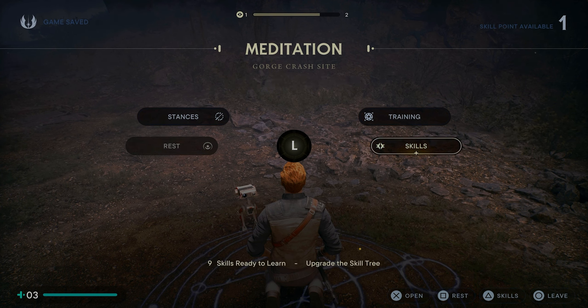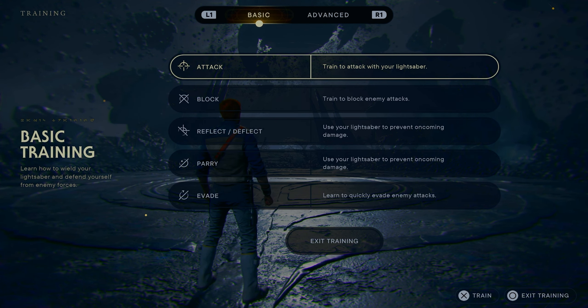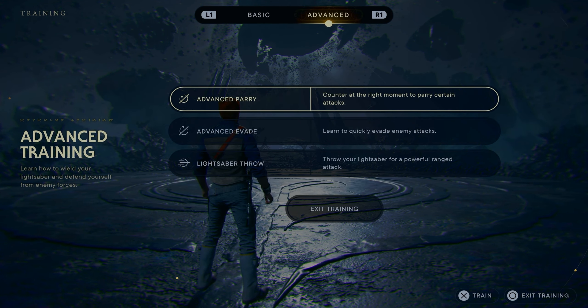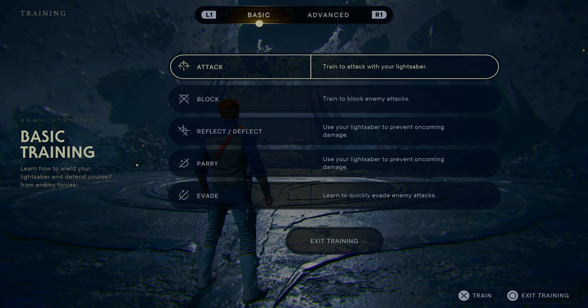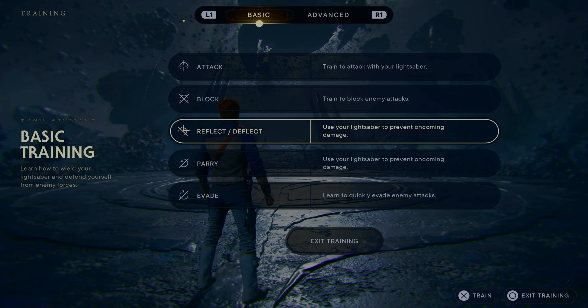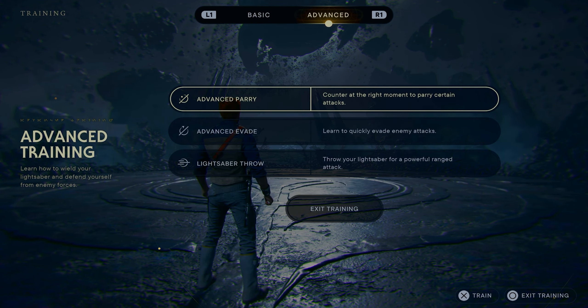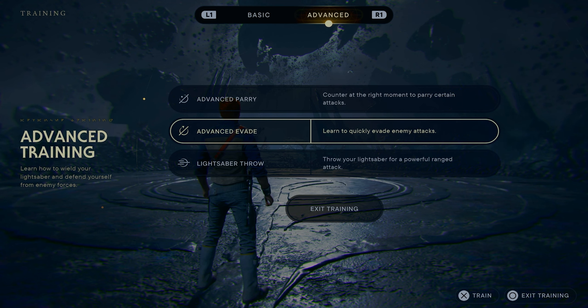Before we go, let's check out the training spot - let's see what it is. Okay, what do we have here? We've got basic and advanced options. So we can train to attack with the lightsaber, learn how to block enemy attacks, use the lightsaber to prevent oncoming damage. We can do parry and evade. This next part is how we can use our lightsaber in the Survivor stance - not too bad!